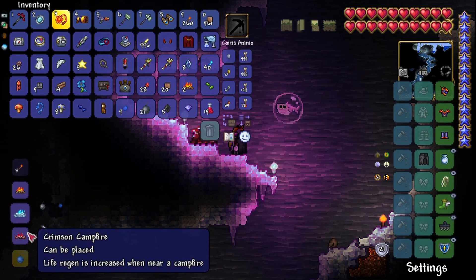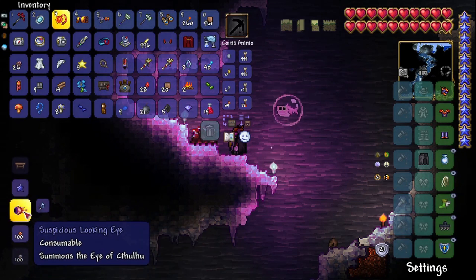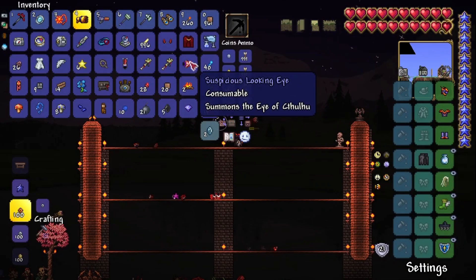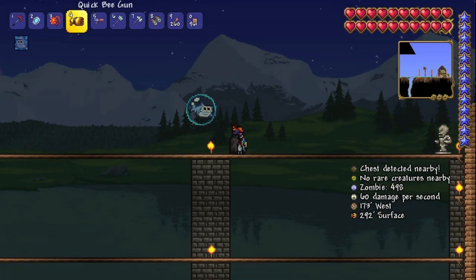So we simply go onto our crafting menu and if you've got 6 lenses on you, scroll down and you should be able to make the suspicious looking eye. By using it, it will re-summon the Eye of Cthulhu. And that's how you craft a suspicious looking eye.